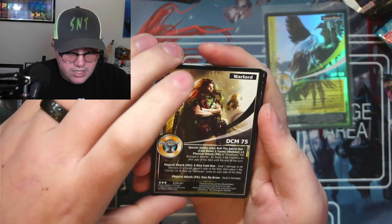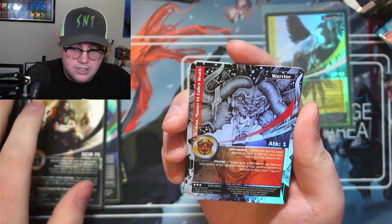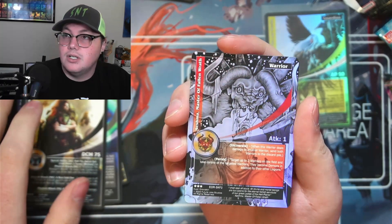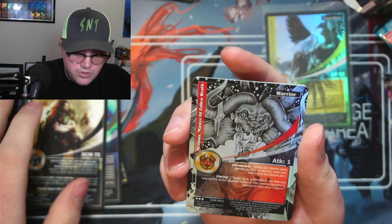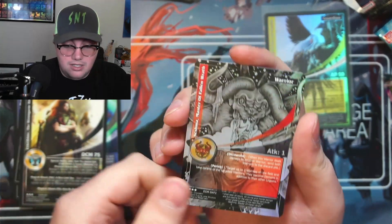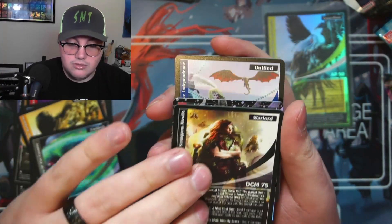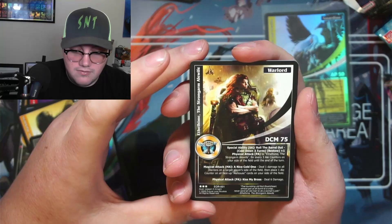I see a shiny card! That's a very cool sketch foil kind of treatment — I like that a lot. And here's our second rare. Wait, our first rare was a dwarf — I was too busy seeing the foil behind it that I didn't even notice!